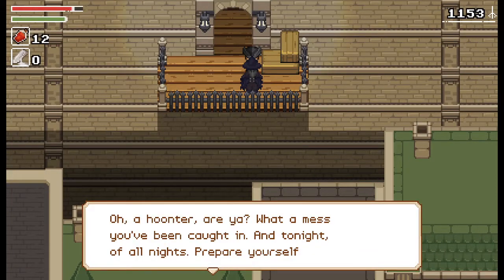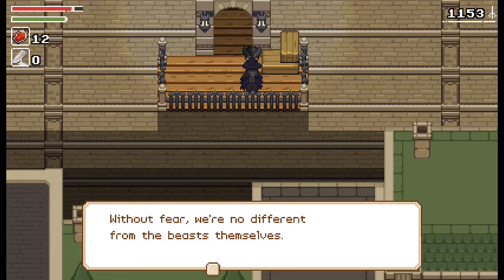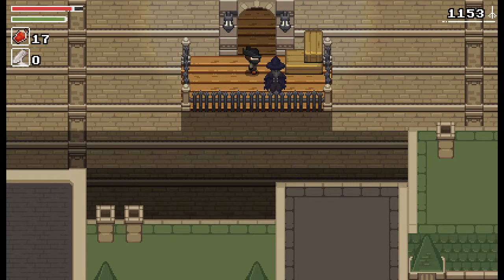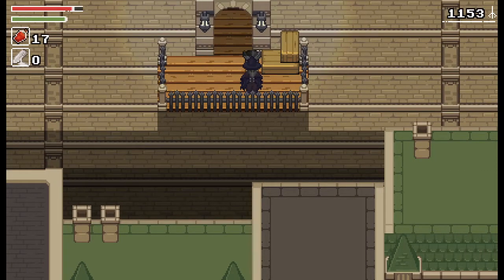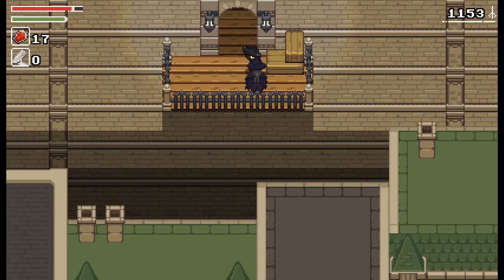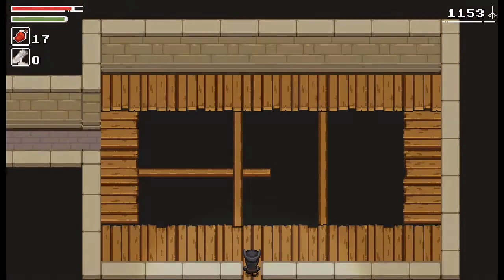Oh, a hunter - what a mess you've been caught in, and tonight of all nights. A hunter. They changed her - her dialogue is the same but they say 'hunt' instead of 'hunt.' Although she did say that when you'd talk to her, so I don't know if I approve of explicitly writing 'hunt' instead. Who am I talking to? It's like a raven scarecrow or something. Her name's Eileen - she's Eileen the Crow!